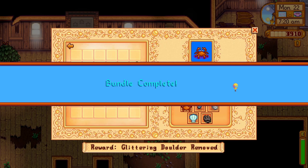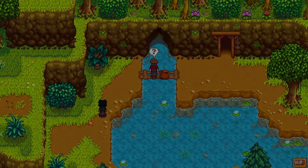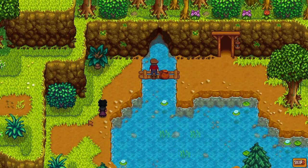For the specialty fish bundle, you'll need a puffer fish, a ghost fish, a sand fish and a woodskip. You'll be rewarded with 5 dish of the sea. You'll unlock the removal of the glittering boulder next to the mine's entrance. Walking into the mountains will offer a cutscene and you'll receive a pan from Willy to pick up items from shimmering lights in the waters.